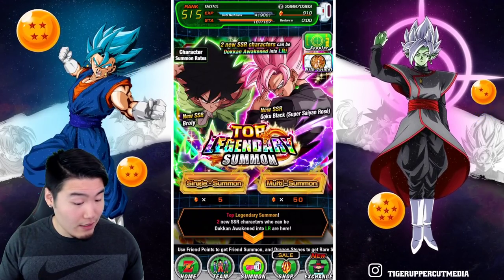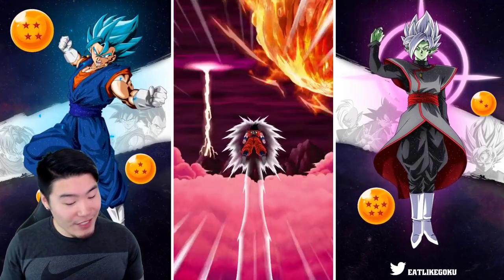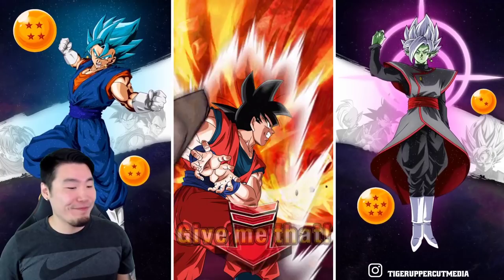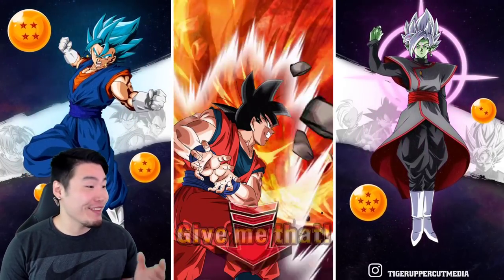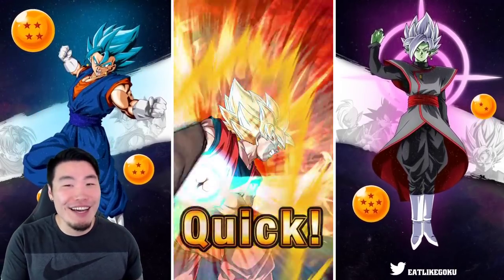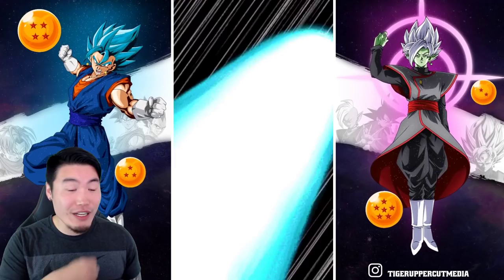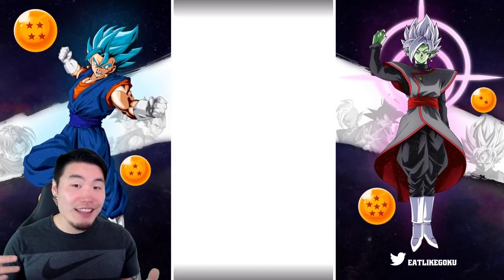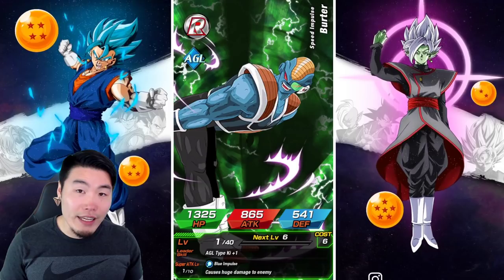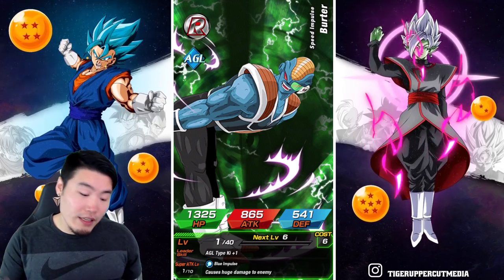Let's jump into it and start with the first multi. Hopefully start off with some fire. Ooh, okay, that's pretty good. First multi — are you freaking kidding me? This has got to be Rosé or Broly, right? It's got to be one or the other. Yeah, starting immediately with a Vegito Blue Fusion and we got the combination. So it's most likely a featured unit — not guaranteed, but there's a good chance. Since we got the guaranteed LR animation, it's probably one of the featured LRs. So it's either Broly or Rosé.